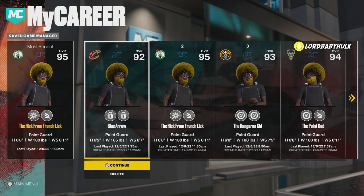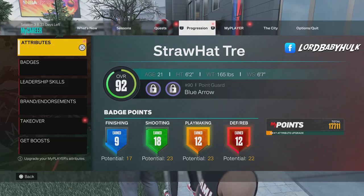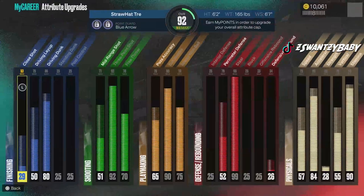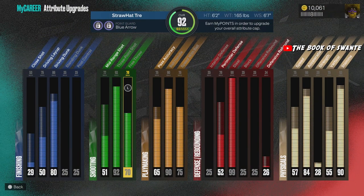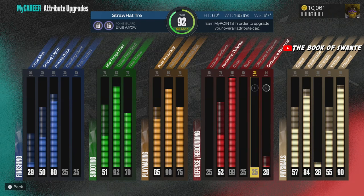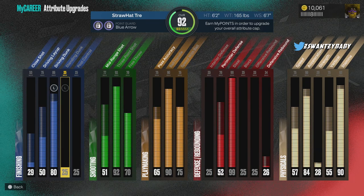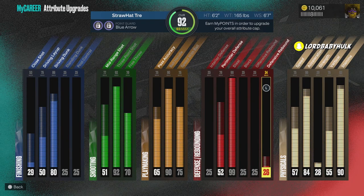I'm going to go into each build so you can see they're not those builds, then get into the glitch. Watch this whole video or you'll be confused. Here's the badge count and the attributes — like, there is no 'Blue Arrow' with a 99 steal or a 90 acceleration — there is no build like this out there.